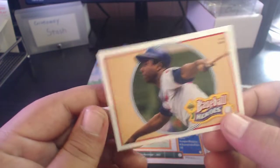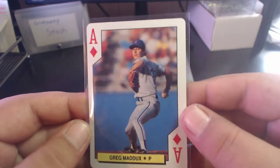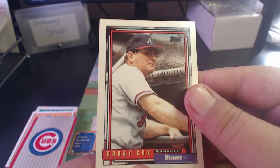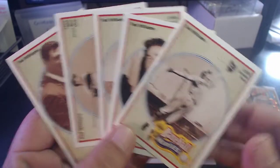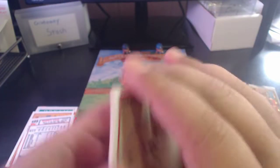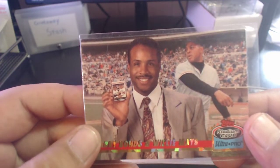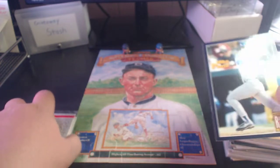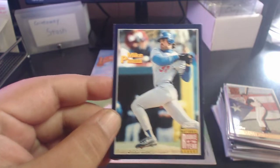'91 Upper Deck Hank Aaron insert card. A '92 playing card Ace of Diamonds Greg Maddux. A '92 Bobby Cox. And one, two, three, four, five Ted Williams inserts from '92 Upper Deck all going to the binder. A cool '93 Stadium Club Ultra Pro with Barry Bonds and Willie Mays - a pretty cool little card.